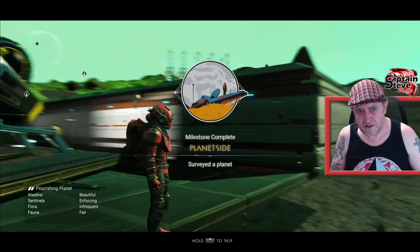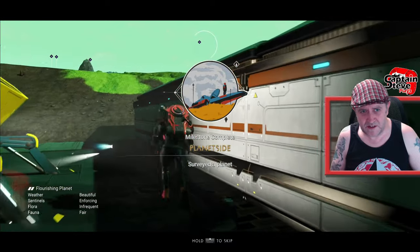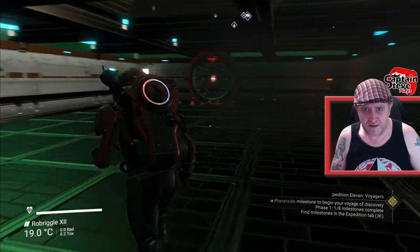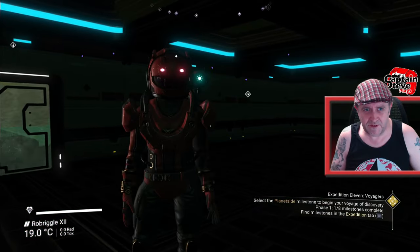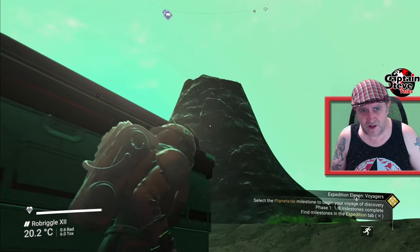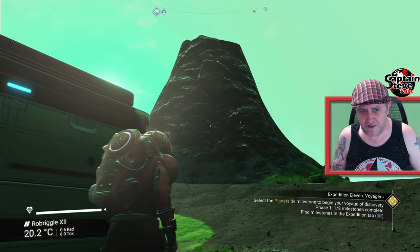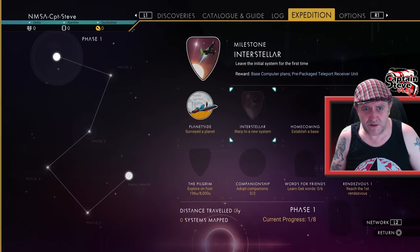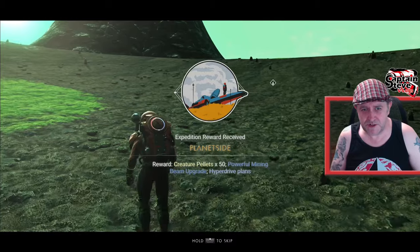Planet side. I nearly jumped off the side there. There's not much in here — I was hoping for a whole load of plants in there. I'm going to travel up to the top of that mountain and see if it pops another badge. Let's pop that — I should have just gone in my ship.